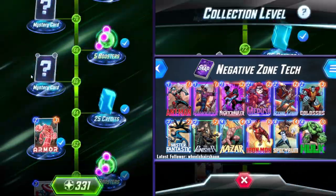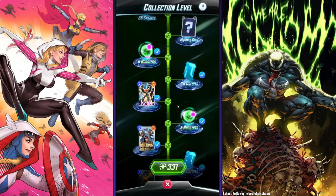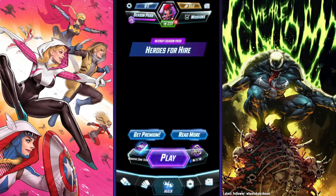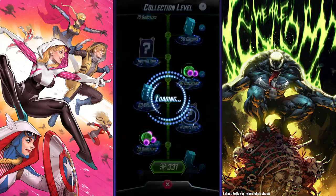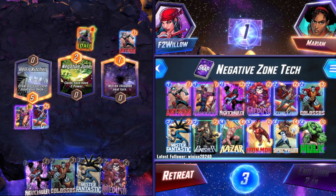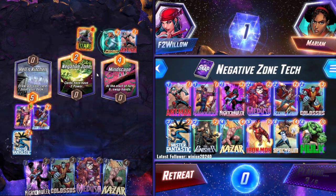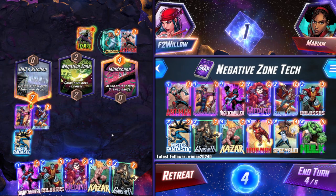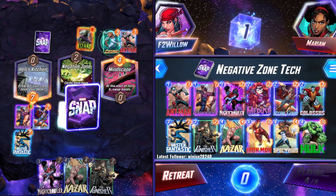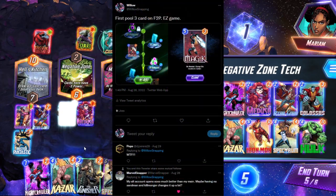One thing that was really fun after hitting Infinite was going through and actually unlocking all the mystery cards I'd built up, since obviously I wasn't redeeming them. I had a bunch of mystery cards just sitting there, and it was fun to open them all up. I didn't quite hit pool three by the time I hit Infinite, but a few days afterwards I opened my first pool three card on this account — and believe it or not, it was actually Magic, which I thought was pretty cool.